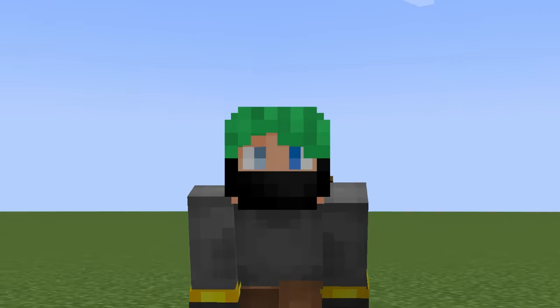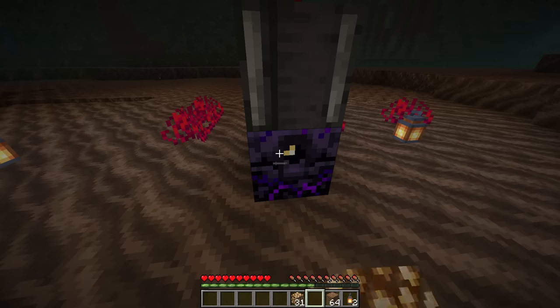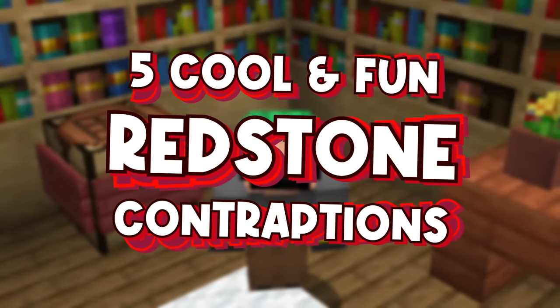Good morning, my friends, and welcome to this week. Redstone, it's so beautiful. From secret doors to simple farms to cool contraptions, there are so many things you can do with this stuff. Today, we're going to take a look at five cool contraptions your world definitely needs and how to build those things too. Let's do this.